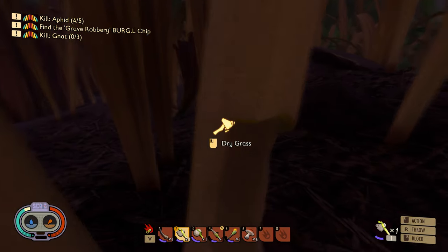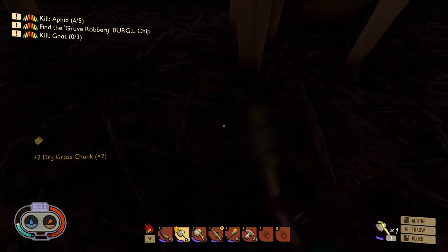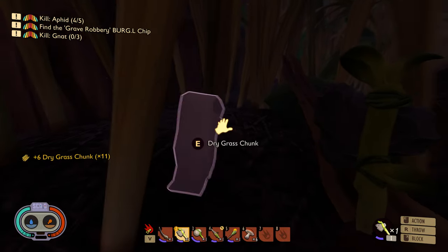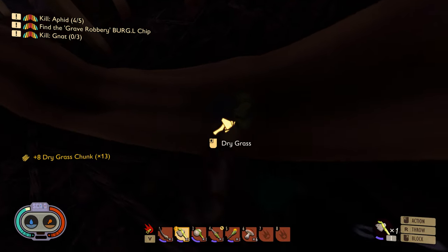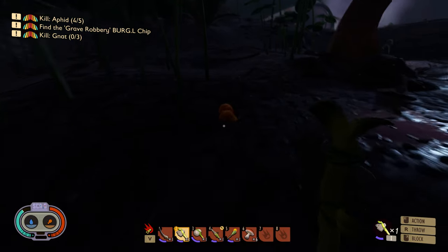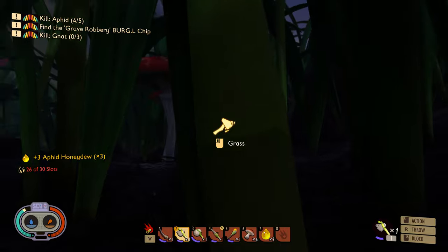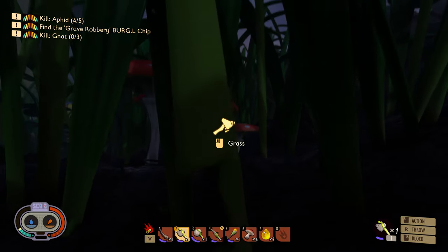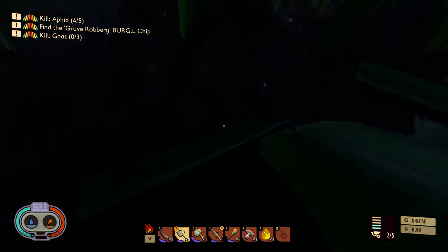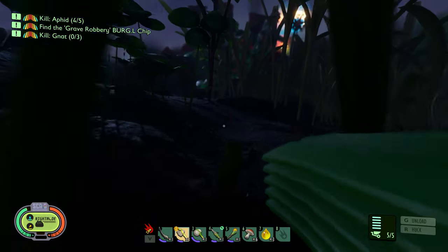Let's start getting some grass bits. I may as well grab some dry grass chunks - let's chop the ends of the stalks as well because you get more dry grass chunks. Off the regular grass you get plant fiber off the little end bits, so it is actually worth chopping the whole thing down. Stamina does regen pretty quickly in this game but it goes down pretty quickly at the same time when you're actually using it to attack or harvest.